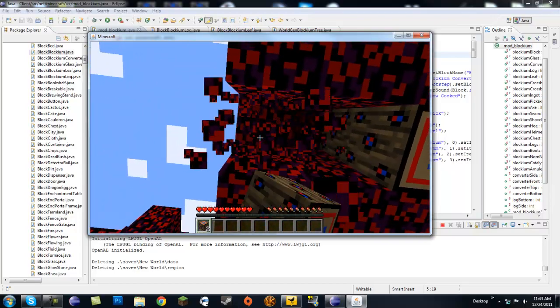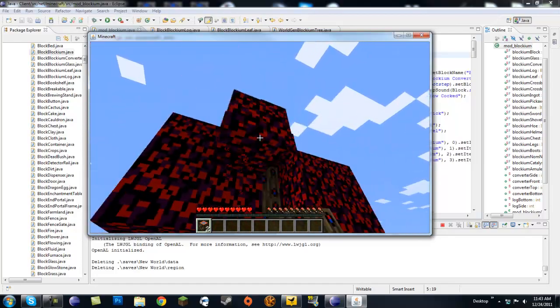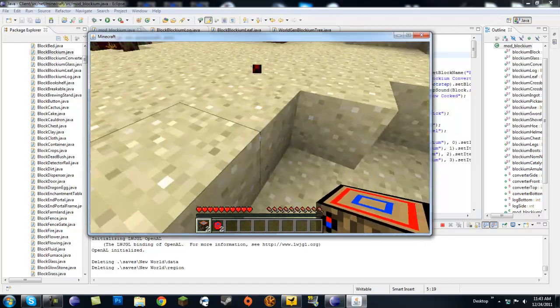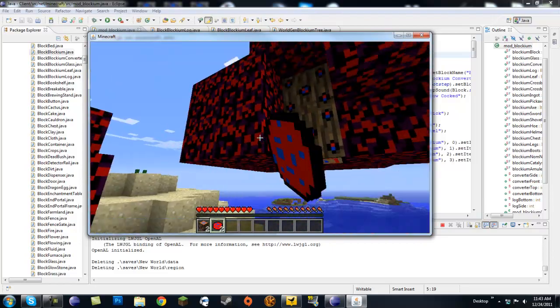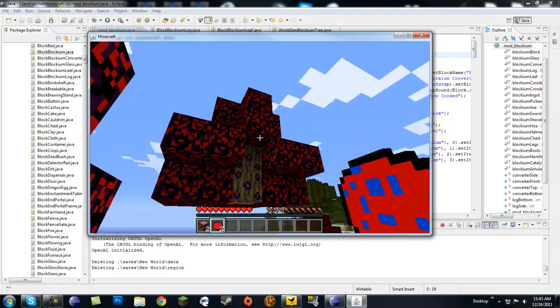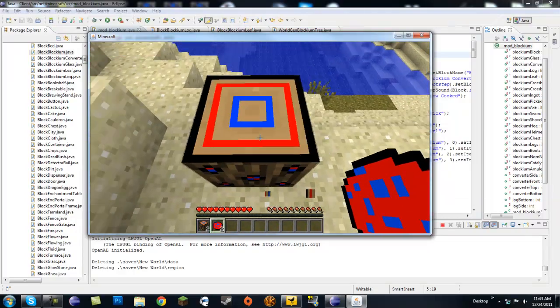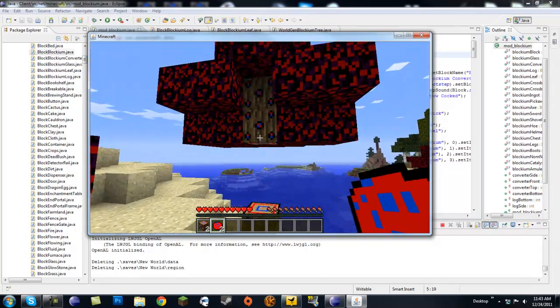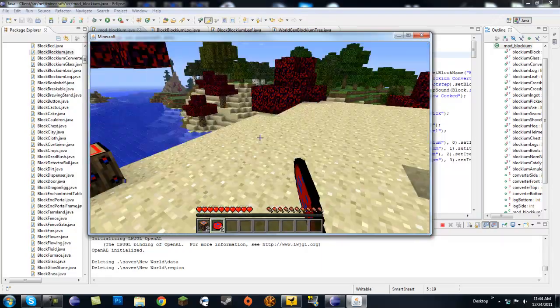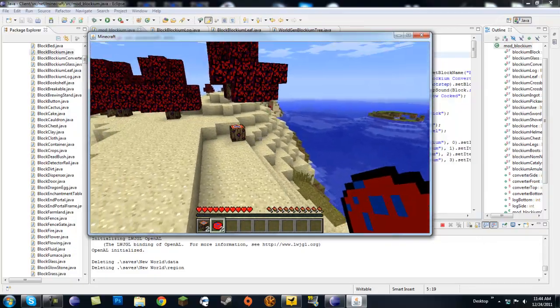Here are our leaves. I didn't make any saplings yet, but they do drop nom noms — that's like the fruit, but it's really like cookies. So that's how you drop fruit. I'm just showing you the trees right now, not actually showing you how to code it. It's just a basic tree, retextured, drops something else, and we make it generate.